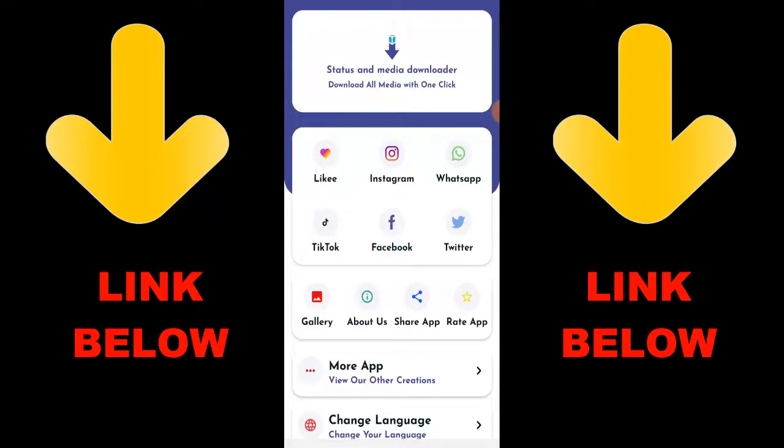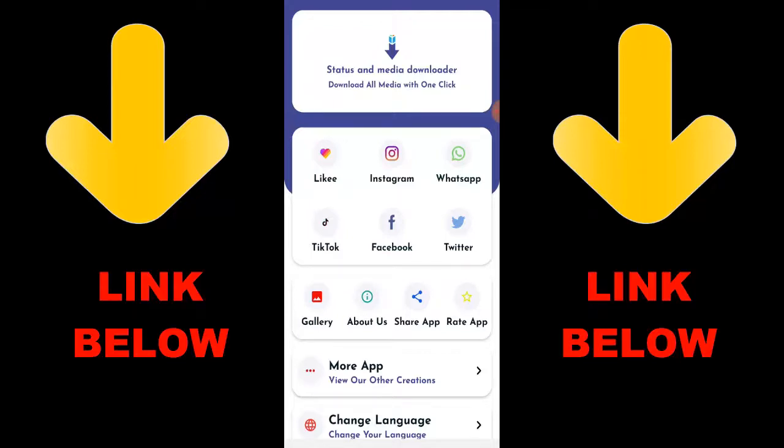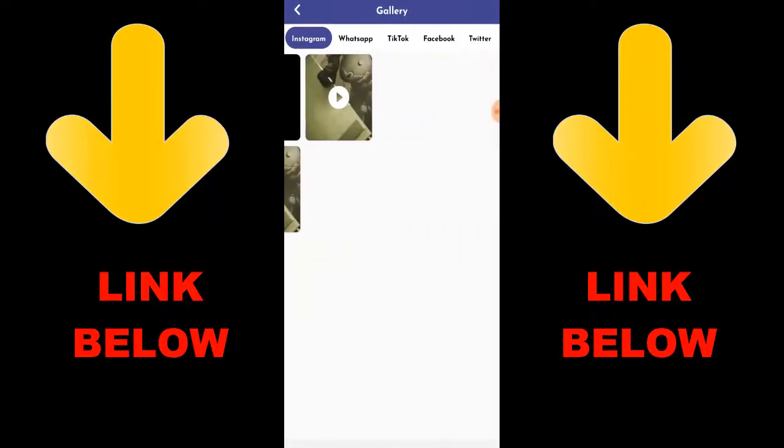Check the link below to get the app. It's really cool because you can download any videos or anything you want from any status or media. Once you download the app you'll see everything available. Don't forget to check out this app — it's called Status Media Downloader and you can download everything you want in just one click.